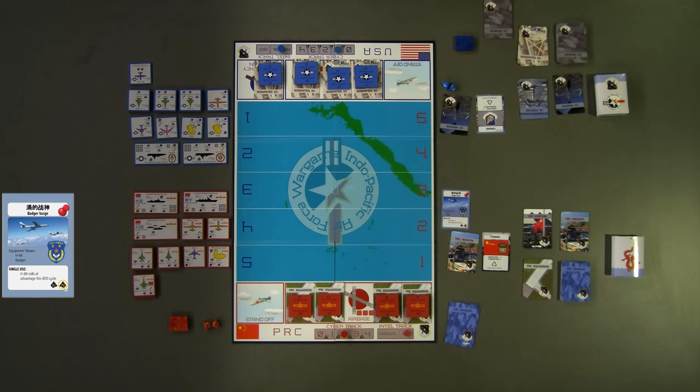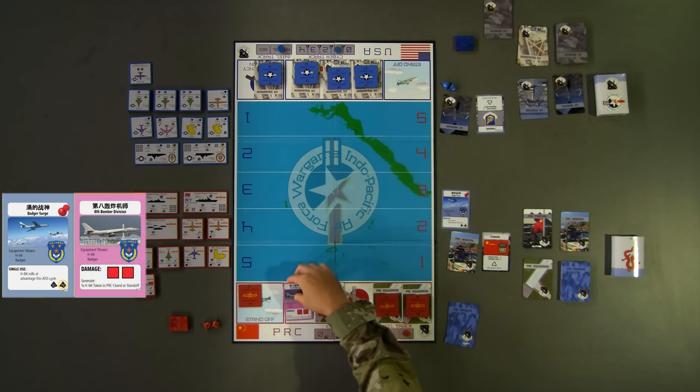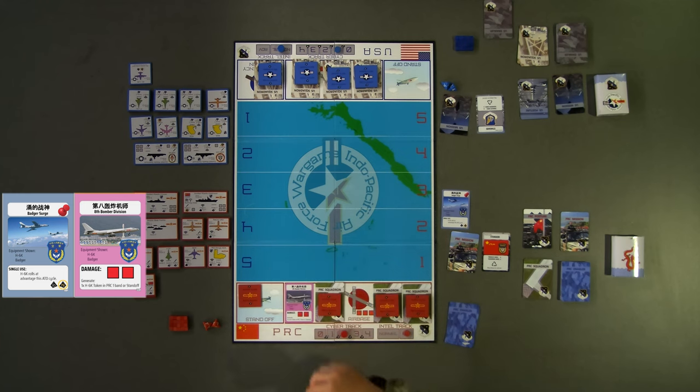Additionally, red chooses to generate their H6 bomber to the standoff container. The H6 squadron card is then flipped over and the H6 token is moved and placed face down until acquired. Since the standoff container is essentially a 6th range band and the H6 ground attack range is 6, this means the H6 can now attack blue ground targets while rolling at advantage on the next turn and beyond. Since red chose to generate, their turn is now over.